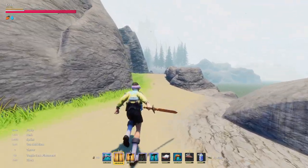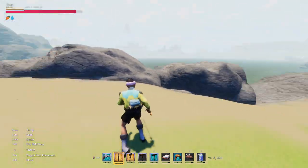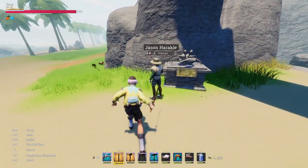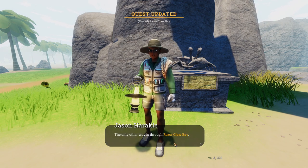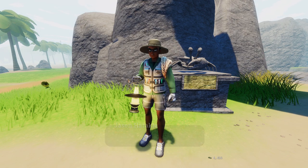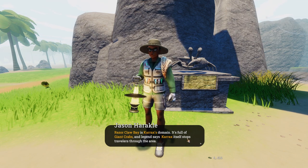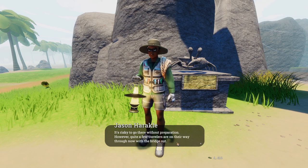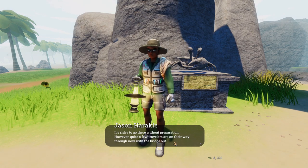There is a bridge but it is down, broken. We gotta get over there - it's a little journey to the new town. Let's talk to this guy right here. He says traveling towards new Bedstone village, we are aware the bridge is out. The only other way is Razor Claws Bay, but he wouldn't recommend it - it's Cracks' domain, full of giant crabs and legendaries. It's risky to go there without preparation.